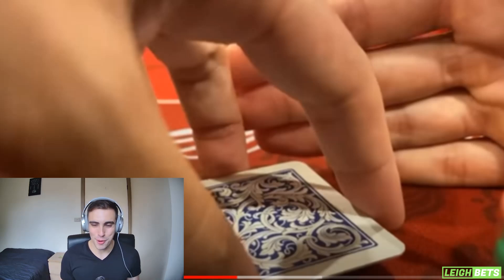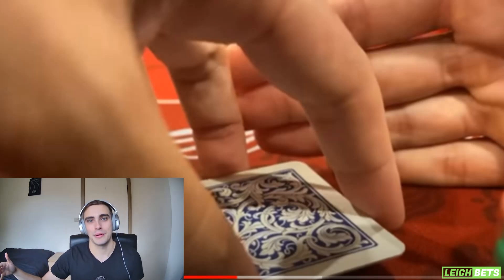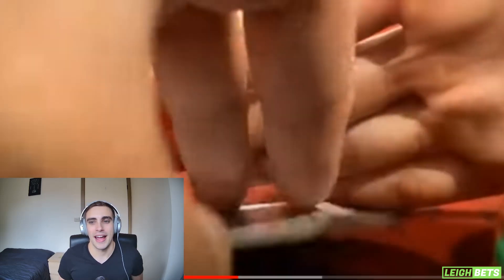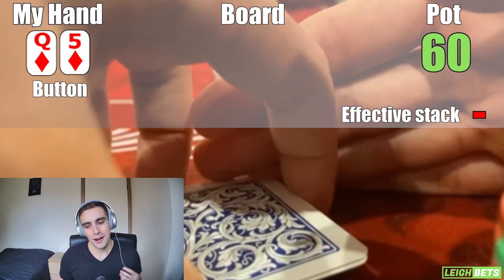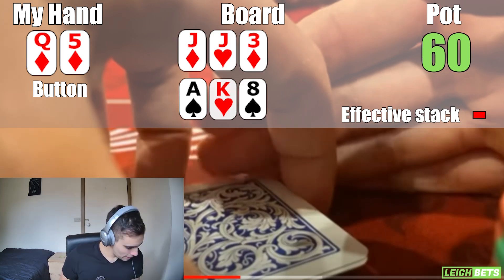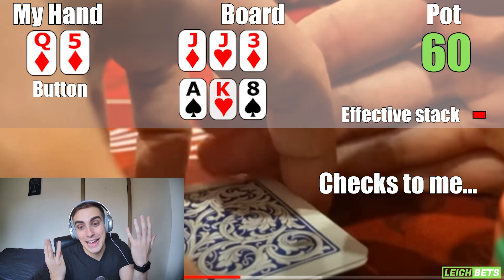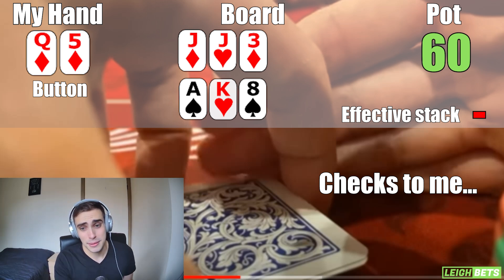For this next hand we're doing a double board bomb pot. Originally the plan was every time there was a monotone board the next hand would be a double board bomb pot, but half the table didn't want to do it, so only 4 people are in this hand — and after this we scrapped them altogether. I run hot because I'm fortunately the button with queen-5 of diamonds. Looking at both flops, we don't have much on the second board but we do have a flush draw on the first board. The action checks around to me and I want to stab at the pot — we only have to bluff 3 people, which is way better than bluffing 8.